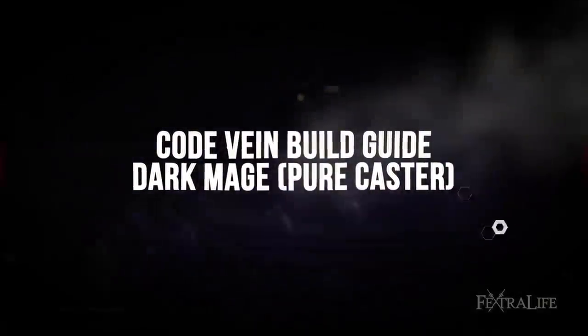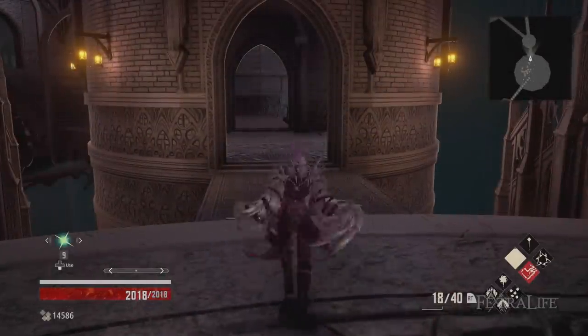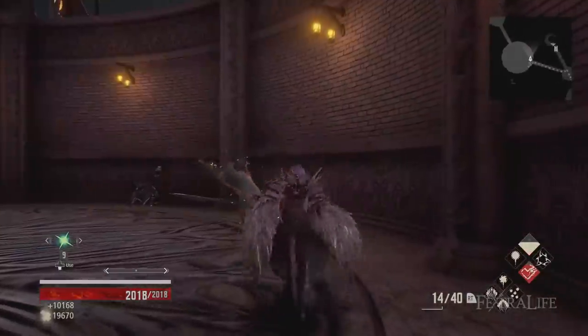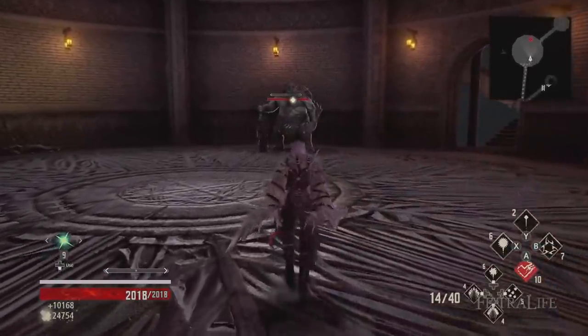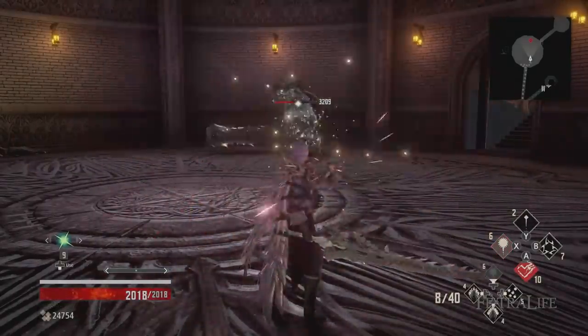Dark Mages rely on having a high I-Core count and using powerful Dark Gifts to range enemies down from afar. Because enemies have different weaknesses, they will change gifts where appropriate to deal maximum damage to their target. Your Fire Gifts aren't very effective? Try Ice and see how that performs. This makes Dark Mages extremely flexible.